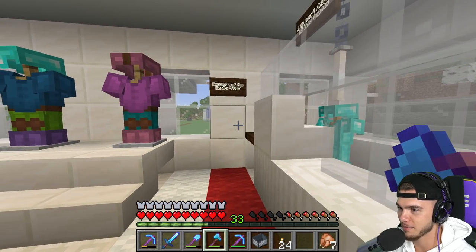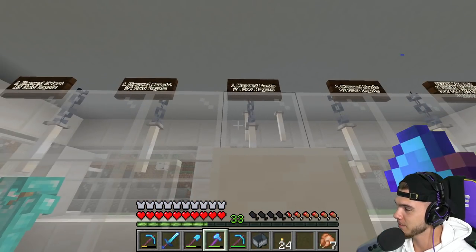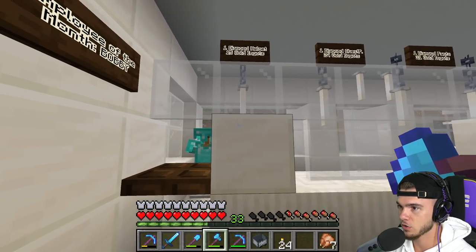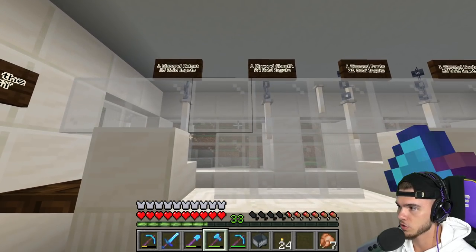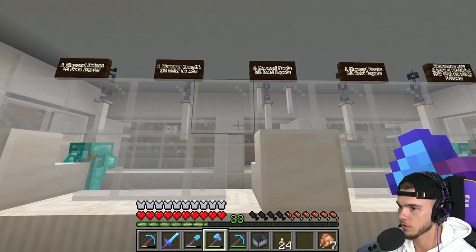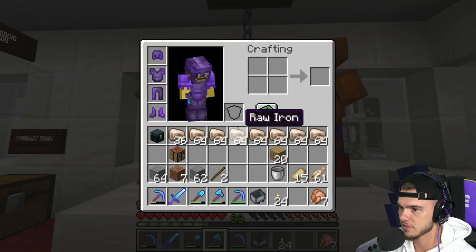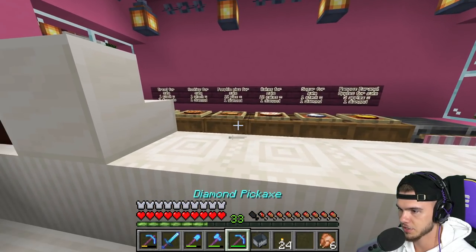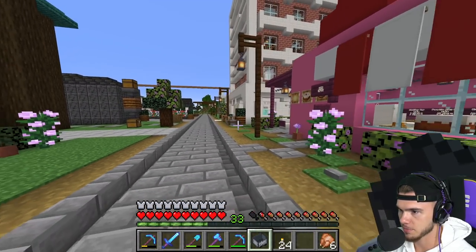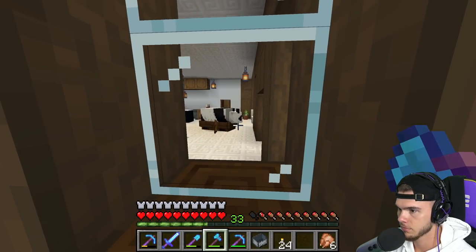I'm trying to be an employee - maybe Maddie will hire me for one day. The shop sells diamond helmets for 15 golden ingots and diamond chest plates for 24 gold. It's a gold shop. Leather armor at the same prices but in nuggets instead of ingots. And there's Maddie's bakery - I actually don't need food. She's got all the shops.